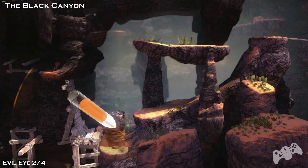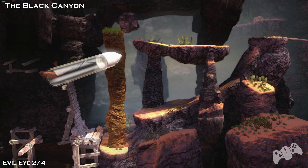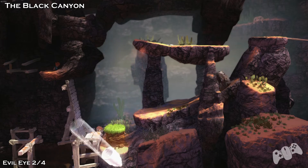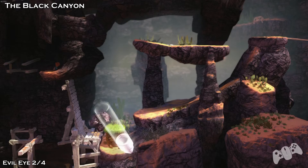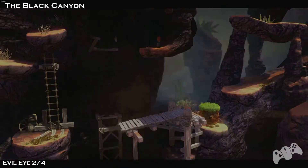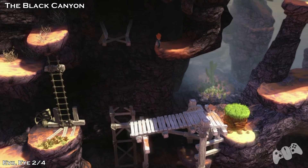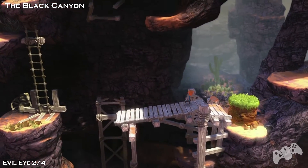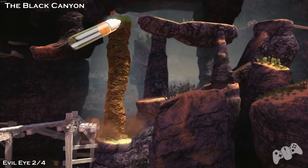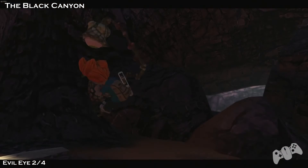So Evil Eye 2. Once you get to this part where you have to knock the bridge down, look at the top left of the screen and you'll see the Evil Eye. Once you knock down the bridge, use the pillar and go all the way to the top, then jump to the left to find your Evil Eye 2.